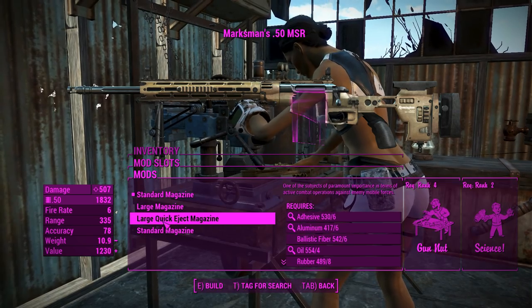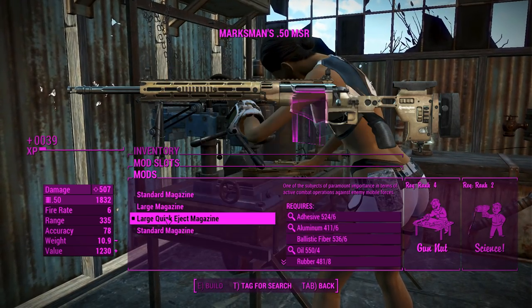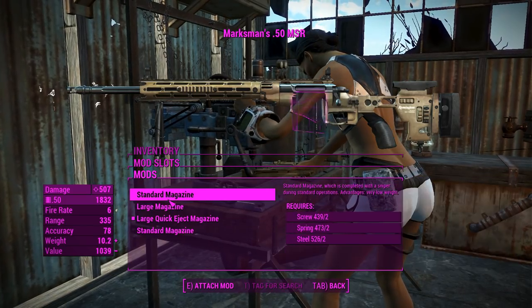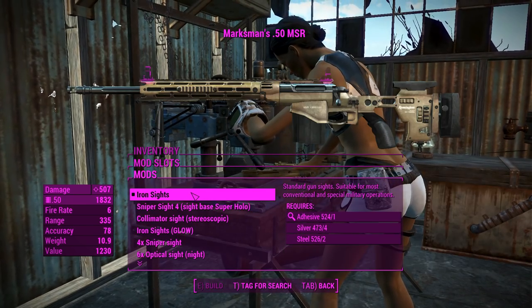For the magazines, you've got two standard magazines, and then a large and a large quicker jack. I'm guessing one of these is a quicker jack standard magazine, but we'll definitely chuck in the large one there and move on to the optics.